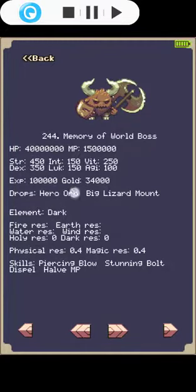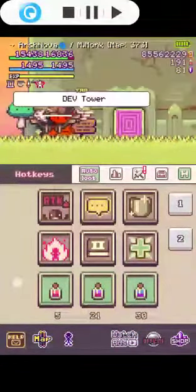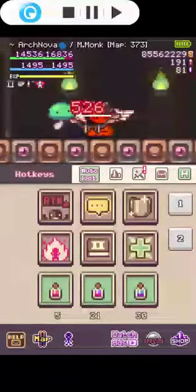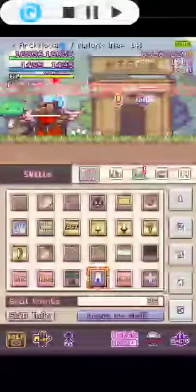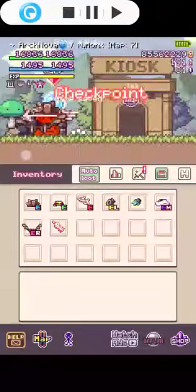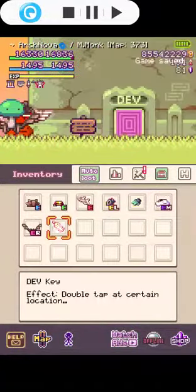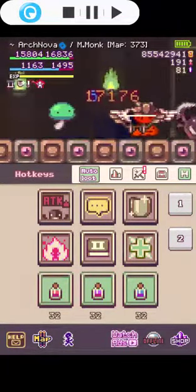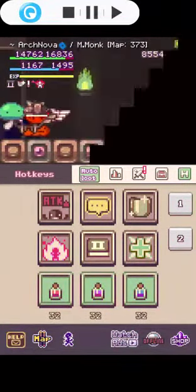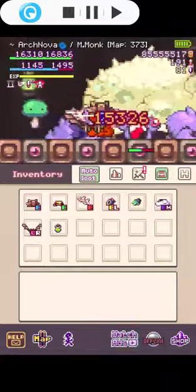That boss is actually harder to kill — I'll show you why. We get inside and — I forgot to refill my potions. Always remember to refill your potions. We cast our buffs and then we're ready. I'll show you why Memory of Aer boss is harder to kill than the last one.